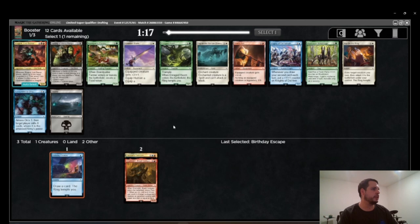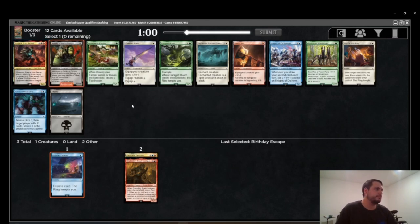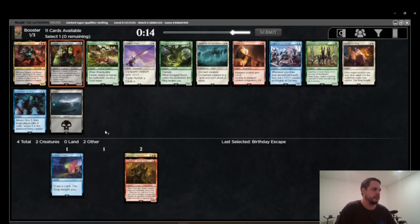Pick 4 is a bit of a brick for the blue-red deck and in general. The best card is probably Enranged Hjorn, but I basically never want to be green in this format. I want to be some combination of Grixis — maybe white if it's paired with black, rarely white paired with red, and almost never green unless it's wildly open with two Frodos and a bunch of fixing. Here I take Gorbog — aka garbage — because it's the only black card in the pack. I don't want to be green, and I just want to keep other people in green if that's what they're doing.